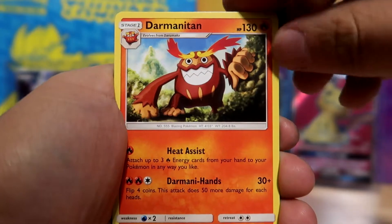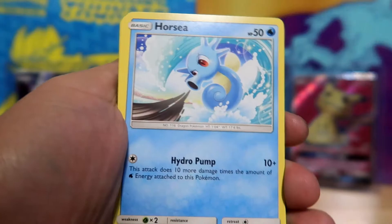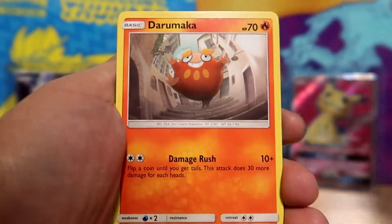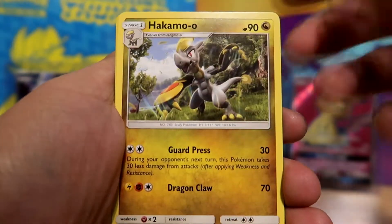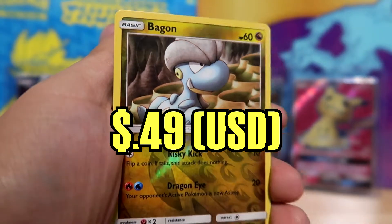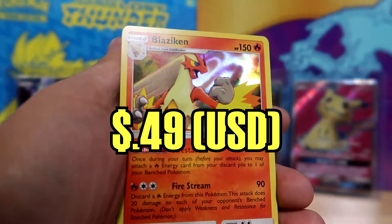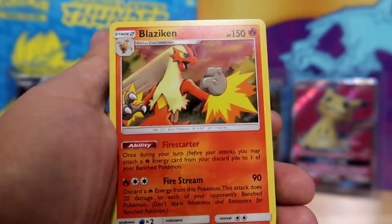We got a Seedra, a Darmanitan, Switchcraft, Horsea. I don't know why Corsola's in here because she's not really a dragon. Darumaka, a Feebas, Hakamo'o. We got a Reverse Bagon, however you want to pronounce his name. And for the rare slot, we have a Holographic Blaziken.